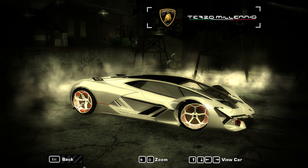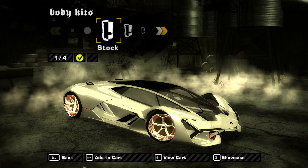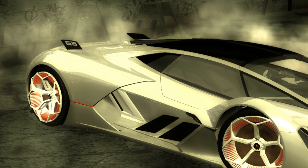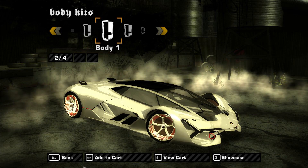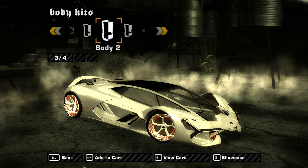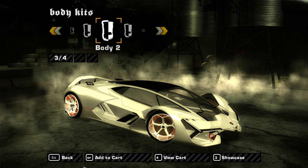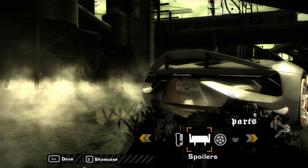Let's begin customizing this car. In terms of body kits there are only three, and they change the position of the active aero. There are fins on the side and rear of the car that move around. The second body kit extends the front splitter and raises the rear spoiler, while the third raises the rear spoiler and moves the fins back. I'll go with body kit two since the fins look better in that position.